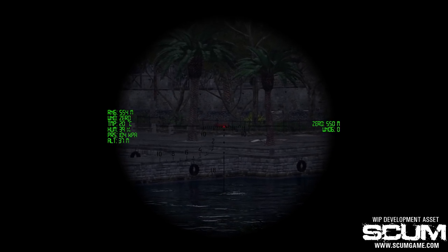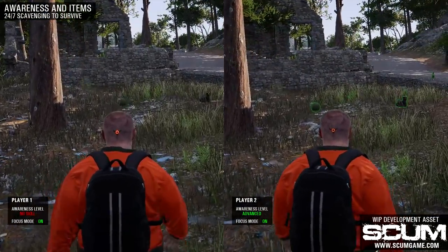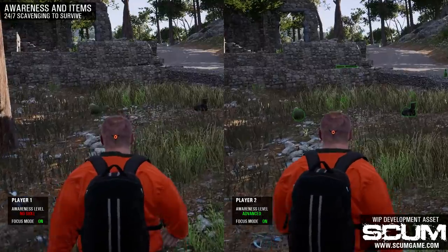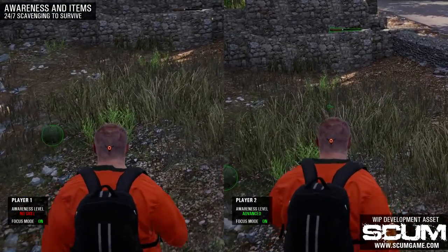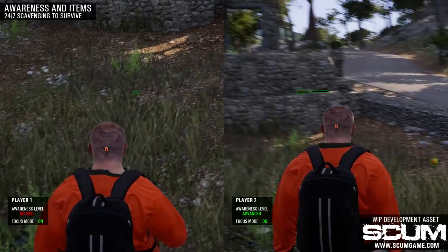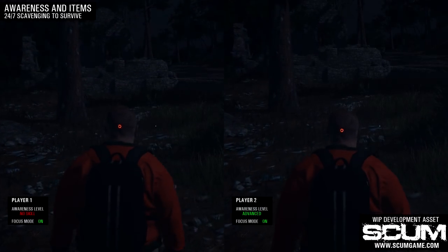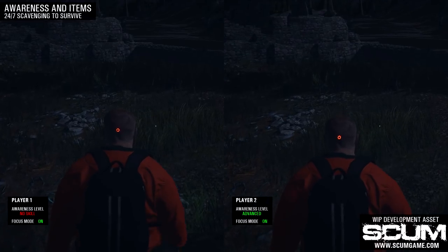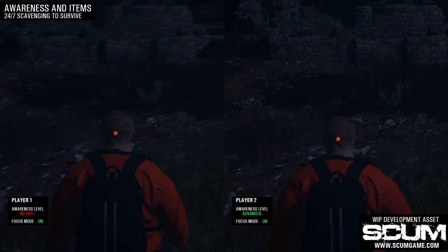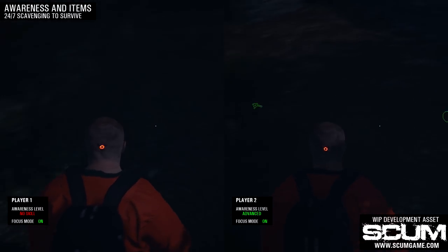Awareness is not only useful in combat situations — it also provides benefits when you're searching for useful items like food or gear. If you use focus mode, awareness will highlight items within your spot radius, helping you see them from a distance, which is especially useful for smaller items. Characters with low awareness skill will have to come closer to detect the same items. During nighttime, awareness spot radius is significantly reduced, and unless you find some kind of night vision device, you'll not be able to detect things with the same efficiency as during the day.